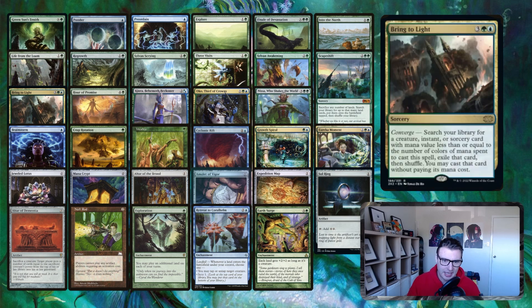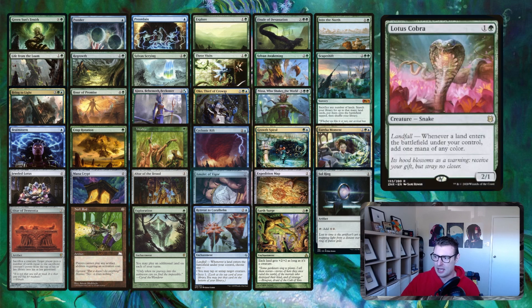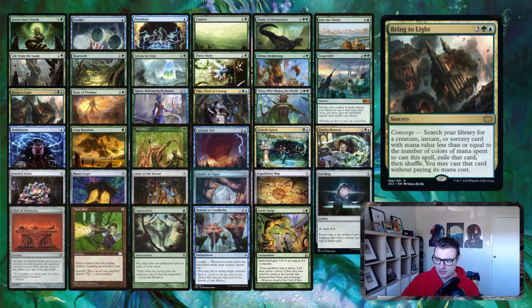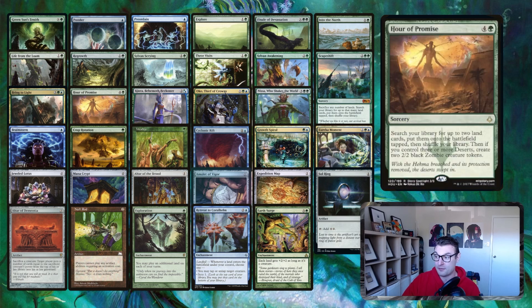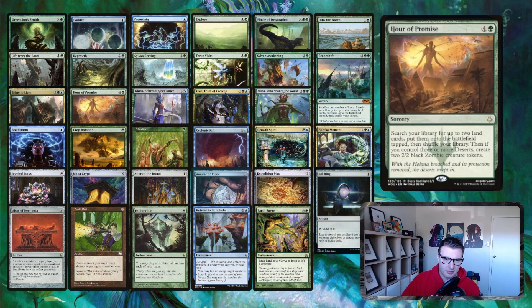Bring to Light is kind of a second copy of Scapeshift, but you need to jump through some hoops since we're only a two-color deck — you need additional colors from Lotus Cobra or Birds of Paradise. You could add rainbow lands like Mana Confluence and City of Brass if you wanted. But even just grabbing Life from the Loam with Bring to Light is good enough — repeatable card advantage every turn. Hour of Promise lets you search for two land cards and put them onto the battlefield — really good ramp.